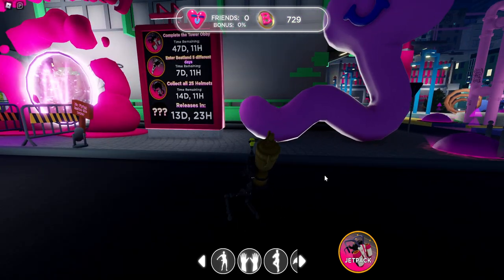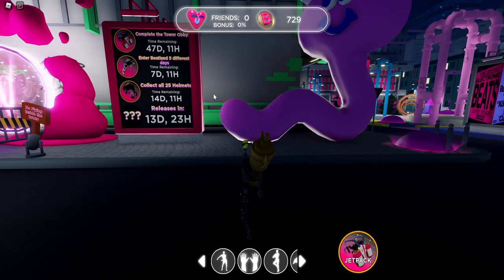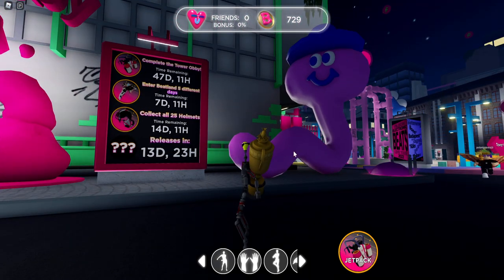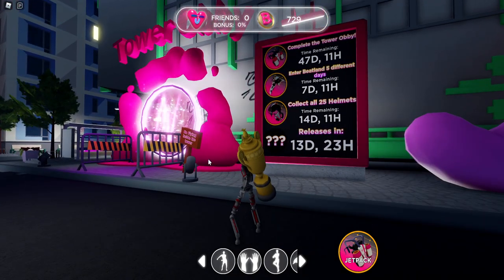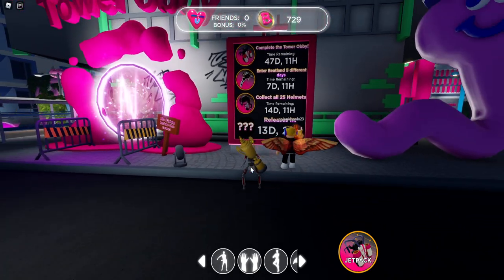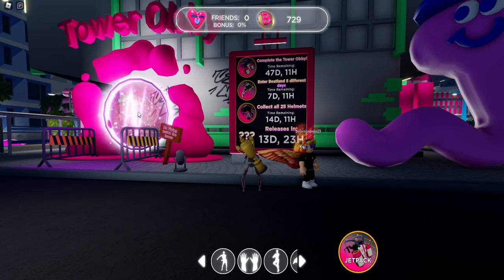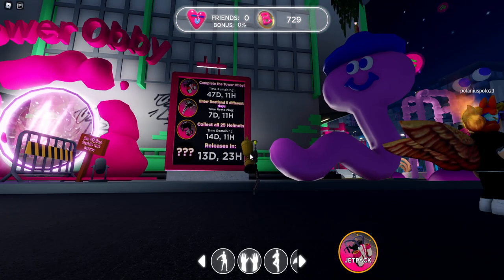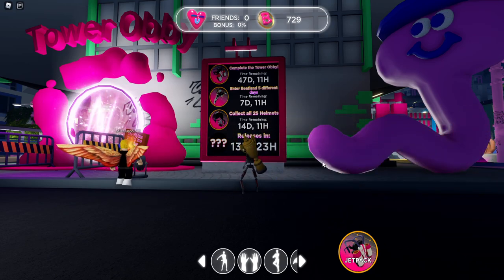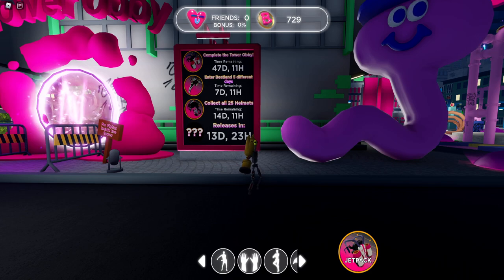Beatland has added a new scavenger hunt — gonna collect all 25. I'll show you guys all locations the best I can. You're going to need to have the jetpack to fly around. There are most in the tower obby, so if you haven't done the tower obby before, you want to go ahead and do that and watch the part where I'm doing the obby and showing the locations of the helmets there.